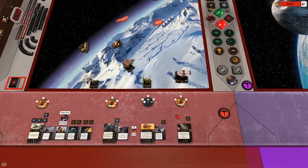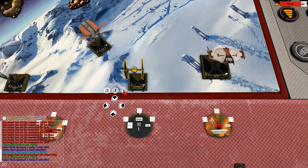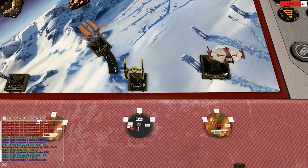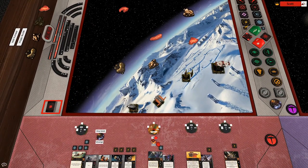Now you can perform any of your ship's actions. On the right you have the tokens; up top you have boosts and barrel rolls. On the left you have range finders for things like target locking. You also have the ability to undo or check your maneuver template. Some ships have special abilities like bomb drops or special barrel rolls — these get their own token.